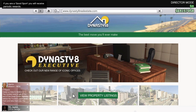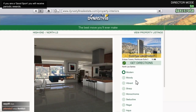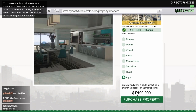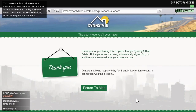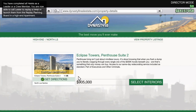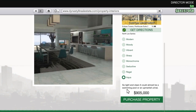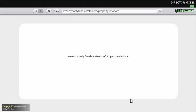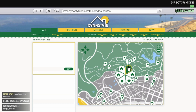Go ahead and go to Dynasty 8 and go to Property Listings. Now you want to select the three most expensive properties — we're going to replace the three cheapest ones at the bottom of the list. Basically, because we're in Director Mode, it's not taking money from us, so it's not costing us anything to buy these expensive properties.